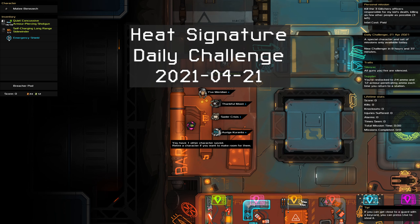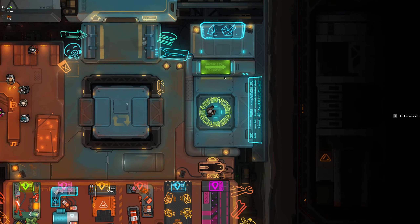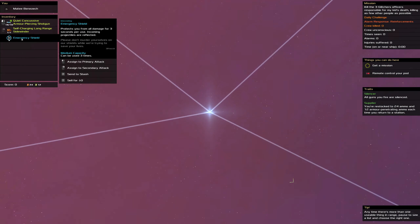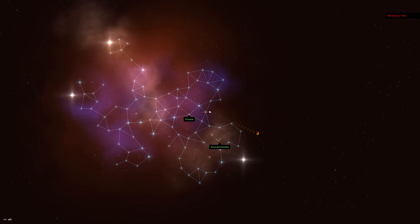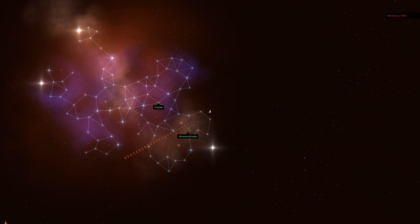G'day and welcome to the Heat Signature daily challenge for the 21st of April — two days in a row, I know, madness. Alright, let's take out three glitch officers while killing as few people as possible. Our target will be shielded, we have a long-range sidewinder, a concussive shotgun, and we're silenced — so that's pretty ace, not a lot to complain about on that front.